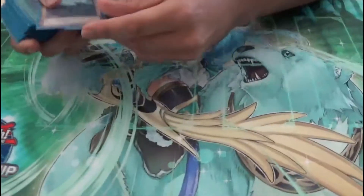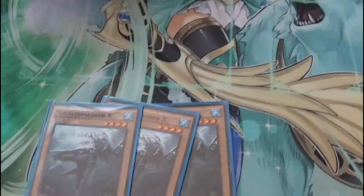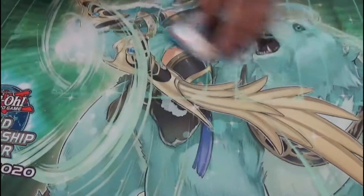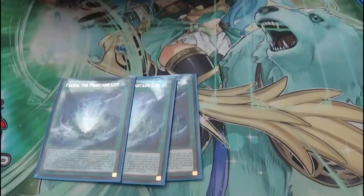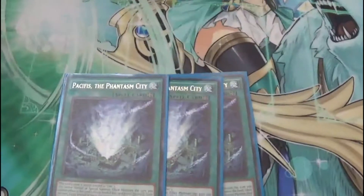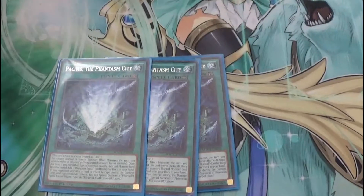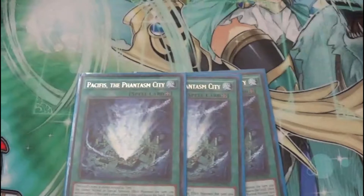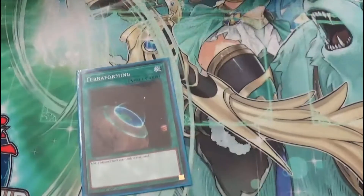Alright, so you only run 3 monsters — 3 Megalosmash X. He's just a big water beater, 2000 attack, and a dinosaur. The main card of the deck is Pacifist. This gives you a token if your opponent activates a card or effect. It counts as Umi, and if you summon a normal monster you get to add a Phantasm Spiral card from your deck. That's pretty cool. And then one Terraforming to search it.